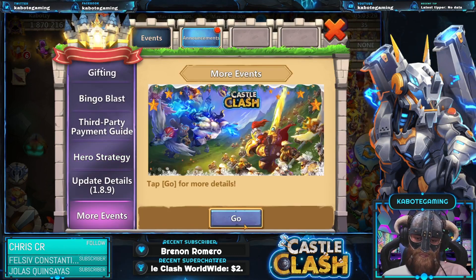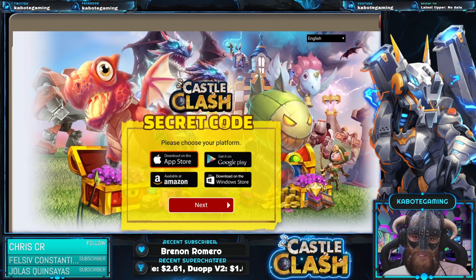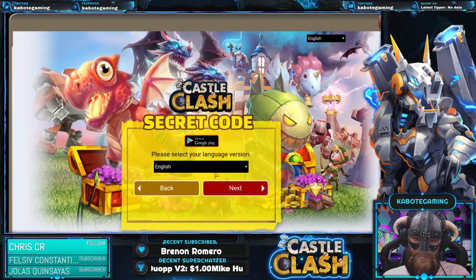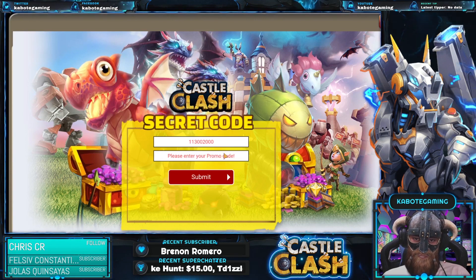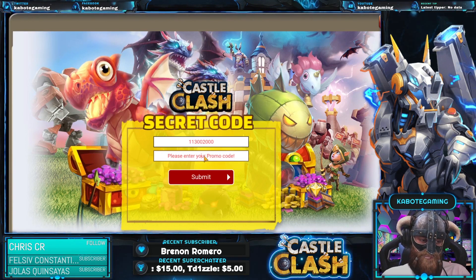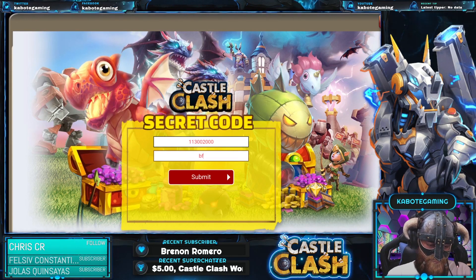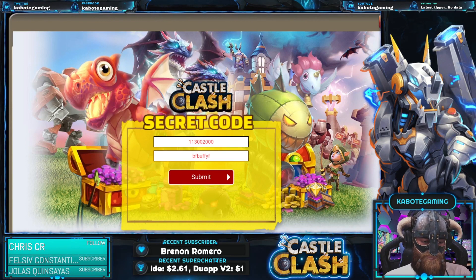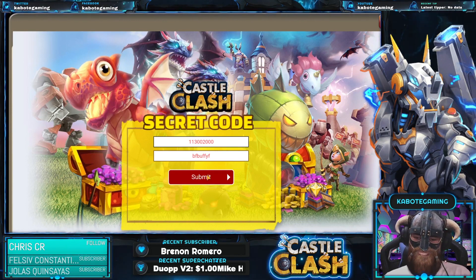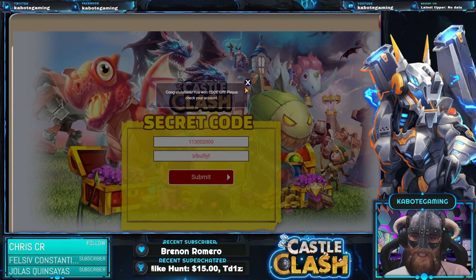Go to More Events and look for Secret Code Redemption Steps, then click on the link. Choose your platform — it's on Google Play. I play on Android server, English version of the game. I saw this code on our LINE app chat and it is: B-F-B-U-F-F-Y-F — a lot of F's. Let me check: B-F-B-U-F-F-Y-F. Let's click Submit. Congratulations, you won a gift — CDDE gift!